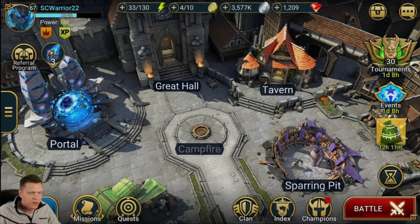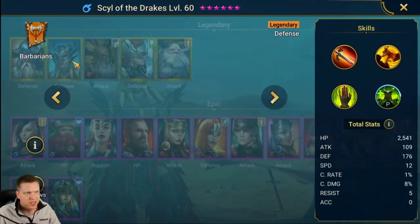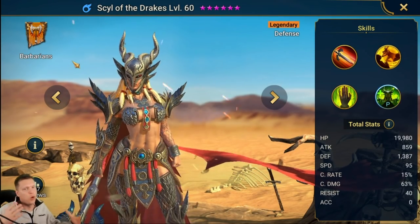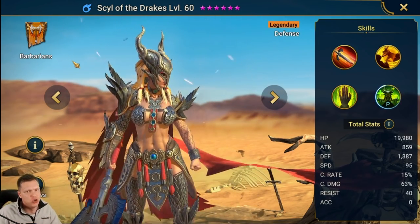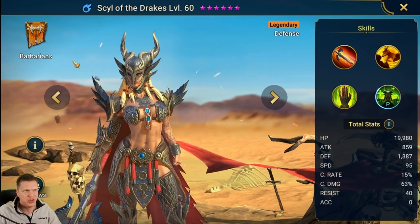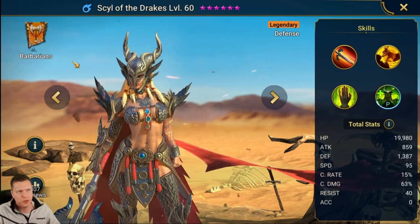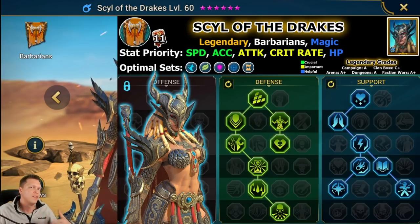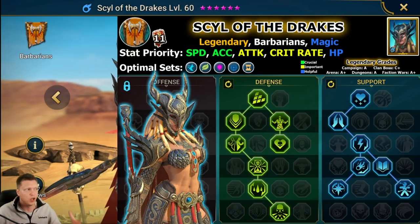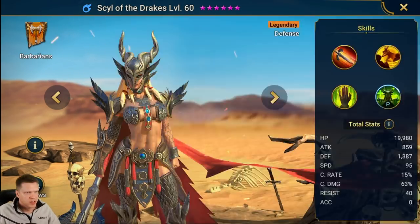Let's fire up the index. We're going to go to Barbarians, and the Defense Magic affinity legendary up here in the top left is Sill of Drakes. The first thing we take note of is the 95 base speed — it's okay, I'd like to see 97 or above for a legendary, but she is a free daily login reward so 95 is not bad. There are notable legendaries like Martyr that have 93. I will have an infographic down in the video description with grades, stat priorities, and masteries.